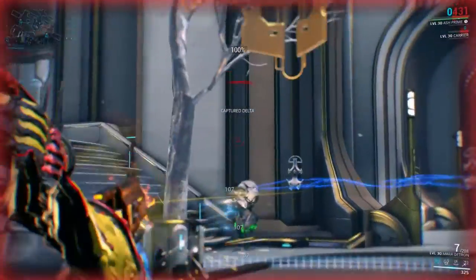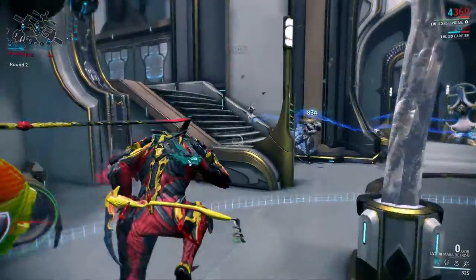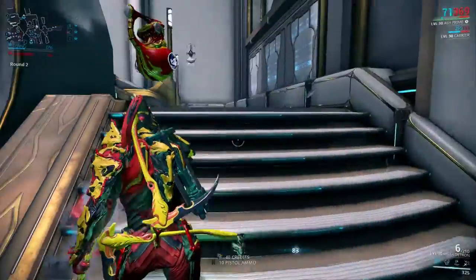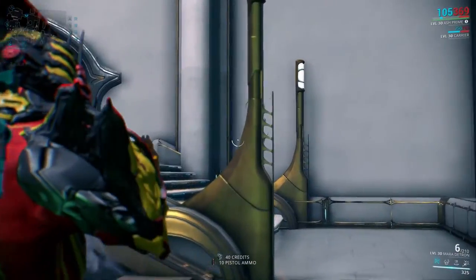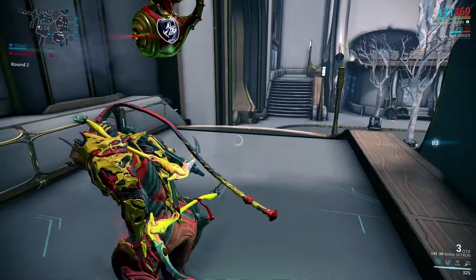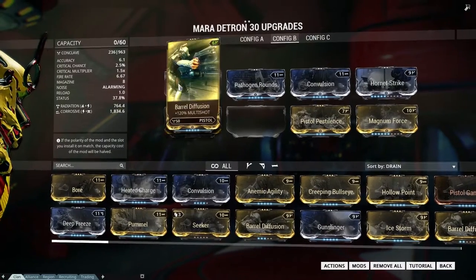Get this gun not for its prowess of killing — get it because it is special. It is different. It's a little bit red with a glow on it. Just get it because of that, and you can only get it by buying it from Baro Ki'Teer.